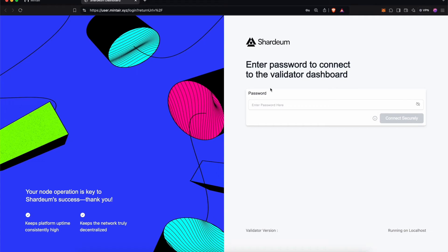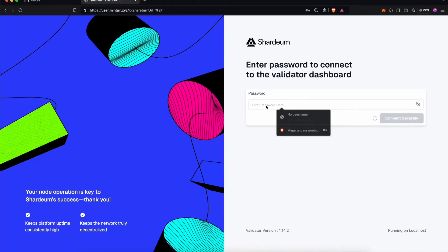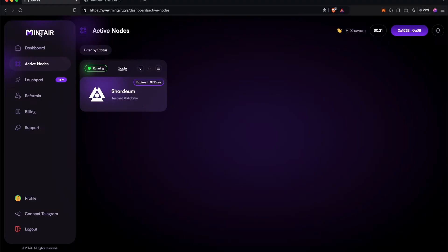Once you're there, you have to get your password. For that, you can go back to your Mintair dashboard, then click on the Key button, which will give you the password. Paste it on the Shardium dashboard.